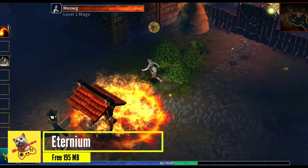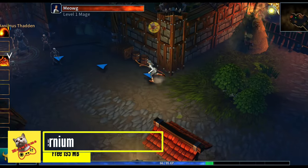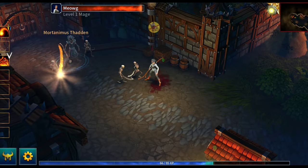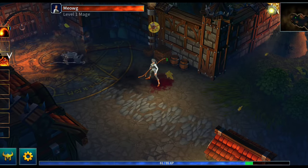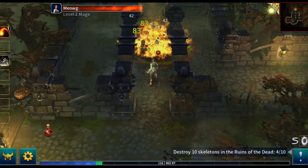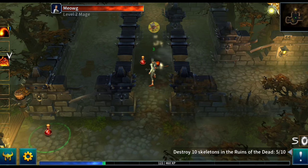Aeternium has many RPG elements, but it is primarily a hack-and-slash game in the vein of Diablo 3. There are storylines to follow, all while having a great time defeating robots, skeletons, beasts, demons, and aliens. As you fight and mow down enemies, you'll discover a plethora of loot to collect.